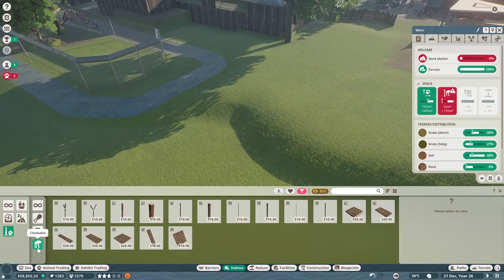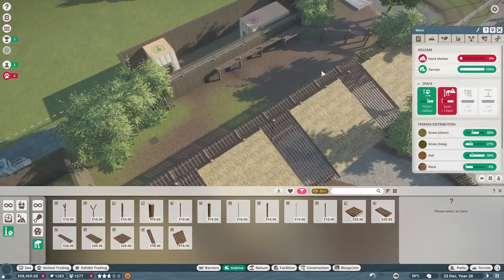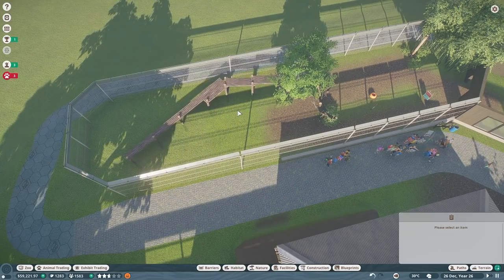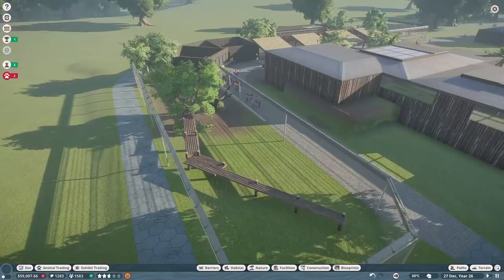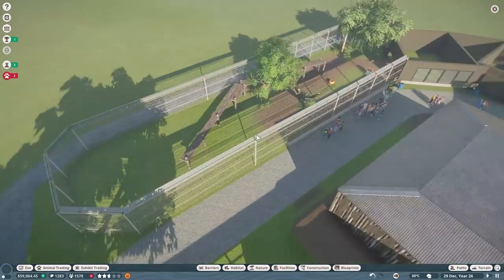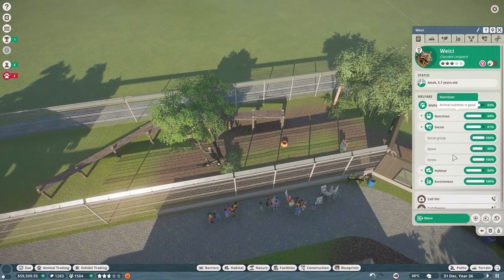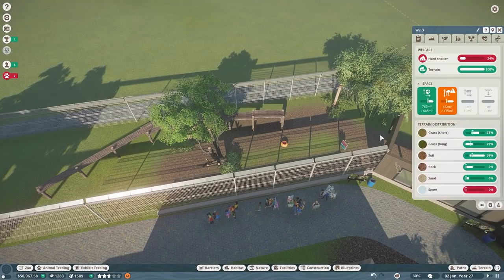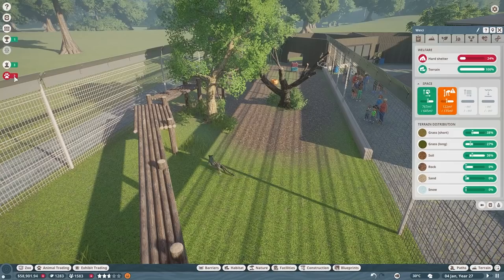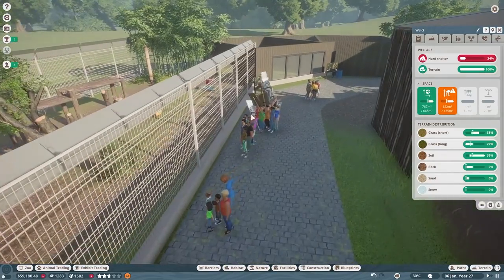They don't have hard shelter yet because I haven't put that up. They need climbing stuff — we don't have any pre-made climbing stuff. Let's just do the same thing we did for the jaguar — take this and duplicate it for now because that will offer them some climbing. There we go — let's scoot it so it doesn't clip through the tree. Now they've got some climbing! Protesters — but look, they're happy now! Animals aren't happy immediately in a brand new habitat — they have to acclimate to new surroundings.